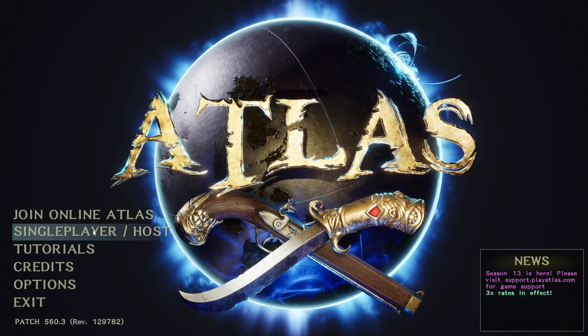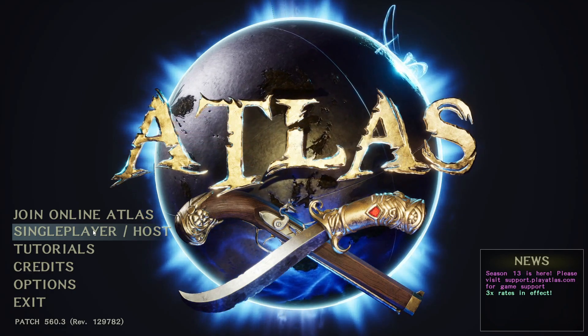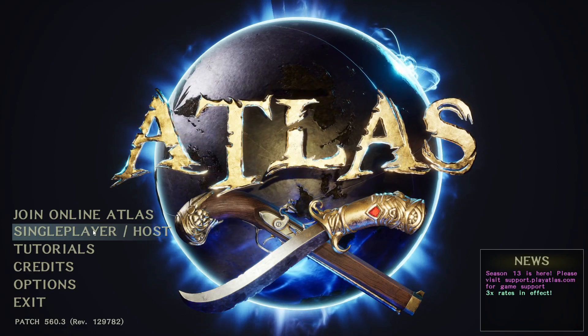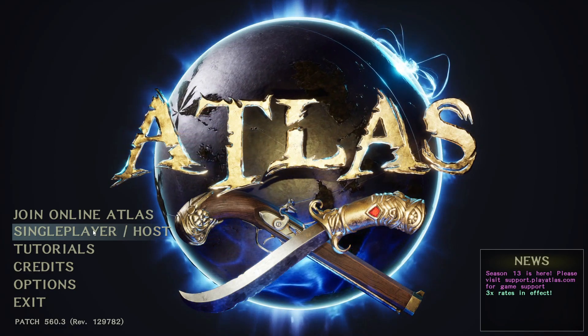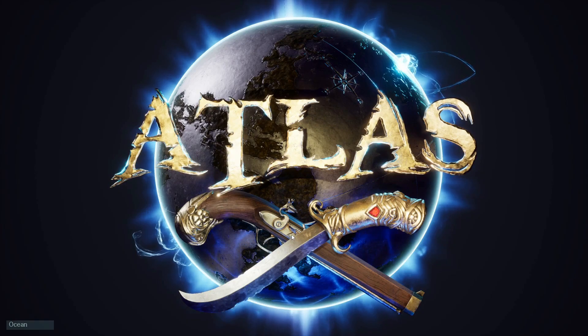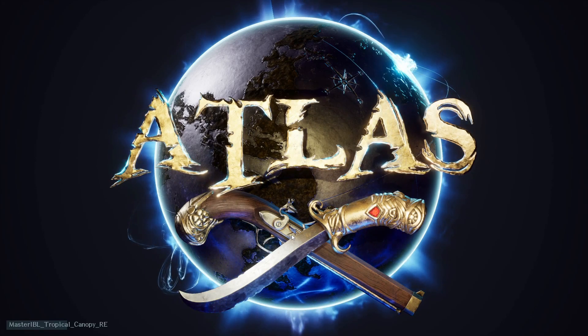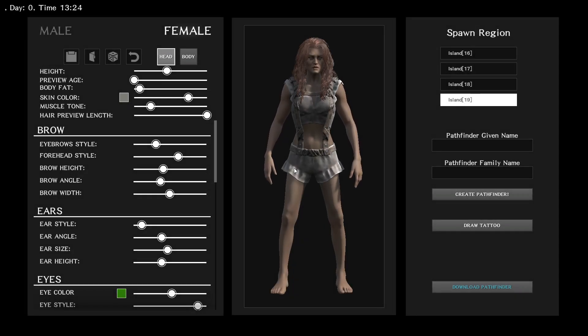I have run many servers before and I've often wanted to be able to test my server grid and my map locally, and it's always been a problem with Atlas. I did some research and found a way of doing it. There's not much information on the internet on how to do this, and a lot of information out there is a bad workaround. Kudos to the people who've put the information out there because they're trying their best, but I was never satisfied with it.